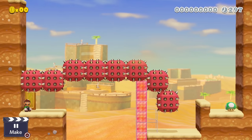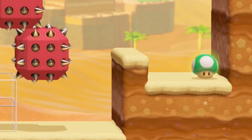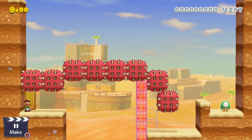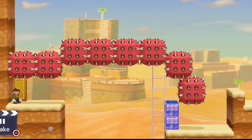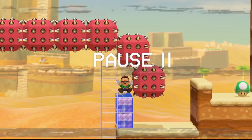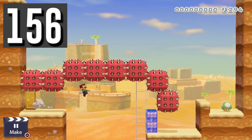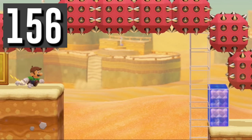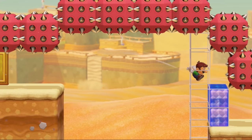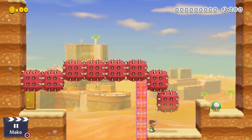Luigi is again taunted by spike blocks in a tight space. He wants to get across but his long jump hits the spikes. The trick is to long jump and then let go of everything on the controller. If he doesn't press any buttons or a direction, landing the long jump will have zero momentum and he can safely make it through.